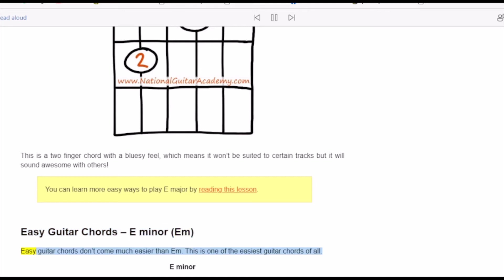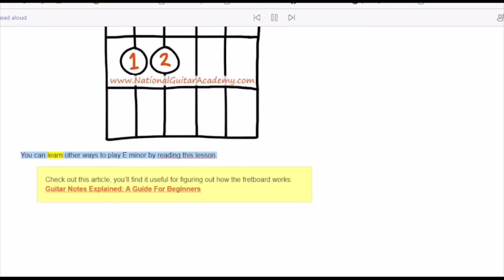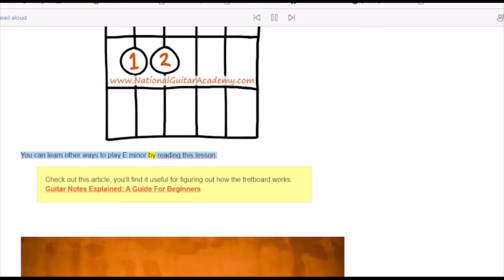Easy guitar chords don't come much easier than E minor — this is one of the easiest guitar chords of all. Check out the article 'Guitar Notes Explained: A Guide for Beginners' for help figuring out how the fretboard works.